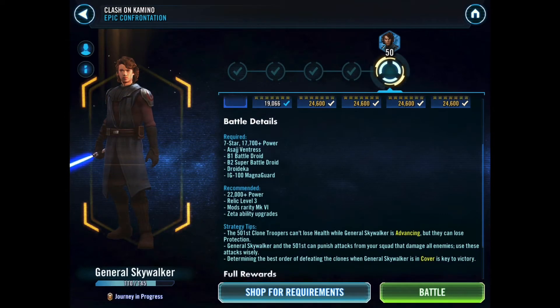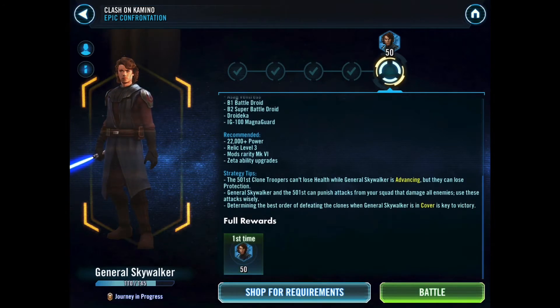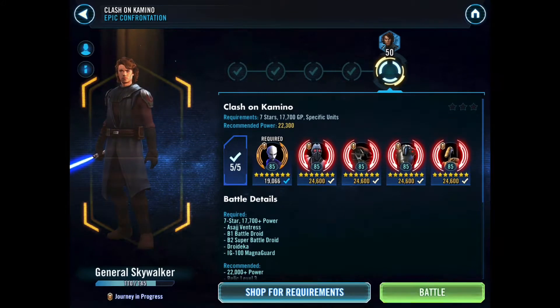Tier 4 — they're recommending 22,000 power and obviously we've got more than that. Strategy tips: if you're used to facing General Skywalker in Arena or Squad Arena, this is not going to be new to you. The 501st clone troopers can't lose health while General Skywalker is advancing, but they can lose protection. Skywalker and the 501st can punish attacks from your squad that damage all enemies. Determining the best order to take out the clones while Skywalker is down for his nap is going to be key. You want to take out Fives first — obviously Fives is going to sacrifice — then probably Rex, Arc, and Echo, going for the damage dealers after that. This is going to give us the final shards we need to take him up to 145 and unlock him. Fingers crossed — let's do this.